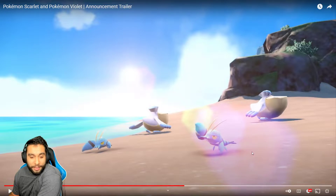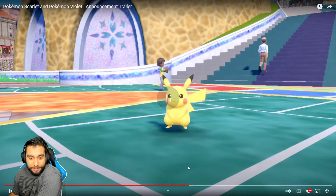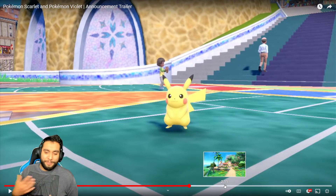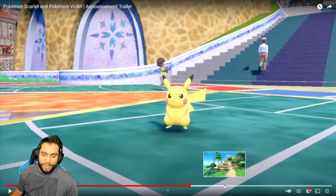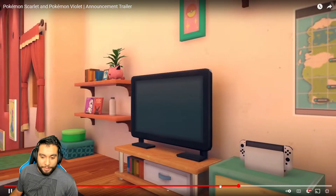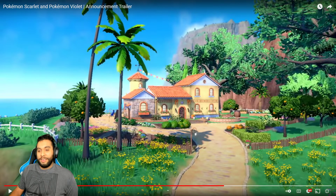They look amazing. Obviously they're not real life versions, but these little ones — I forget the names of them — they look amazing. The Pikachu looks good. So I would say it looks like they spent a lot of time on the models, or probably ported them from previous games — they do that a lot. But the trees and whatnot, the indoors look good. But the trees and the bushes look like those need a little bit of work. Hopefully they fix those up before shipping it out.